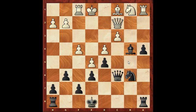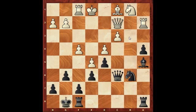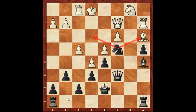So I played g6, stopping those ideas. Now knight d2, bishop to b4 — so the bishop can't be taken because the queen's pinned. Knight to b1, bishop to a5, rook to a2, king to d7. I don't want to castle kingside because then there's a possibility of a rook coming across and then the queen getting over, making it very hard to defend. So instead I played king d7.